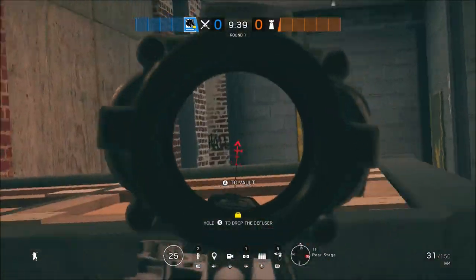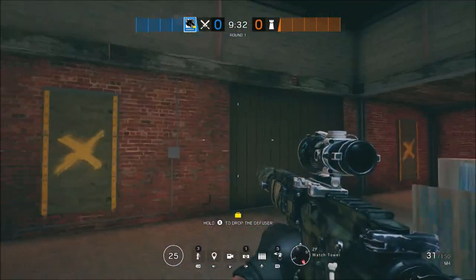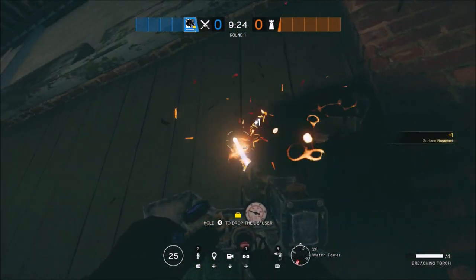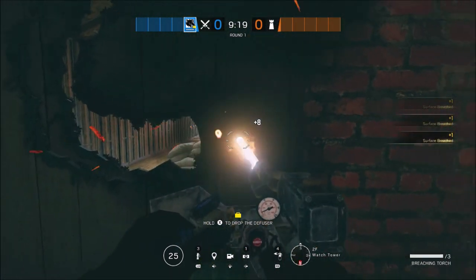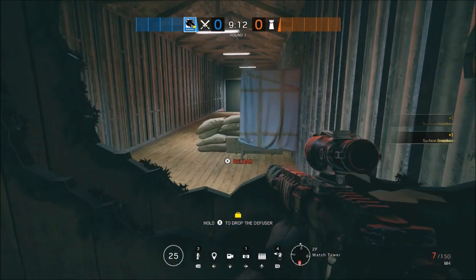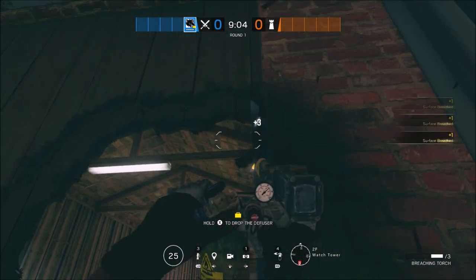Maverick and Zofia are both going to come in and get control of Big Tower. It doesn't matter which one goes down, but I would send one person downstairs to cut off any rotations while the other — probably Maverick, because you have his flashbangs — gets control. Make sure it's droned out to begin with. Once you're in and have control, Maverick comes over to the wall — whether it's soft or reinforced, use your blowtorch to open up a vault hole. You can still make a line above and below and shoot out the middle even if it's reinforced — don't quote me on that.